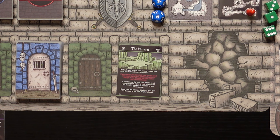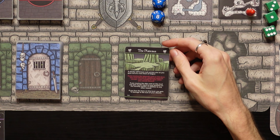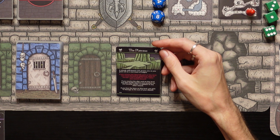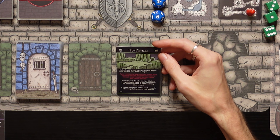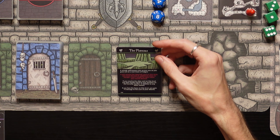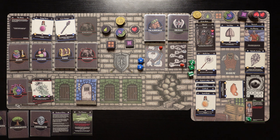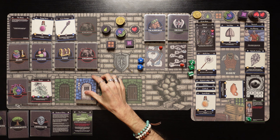Now we're heading into level two, so let's draw an environment card. It is the plateaus. A steady stiff breeze cuts across you as you gaze out at a vast maze of ledges. If you resolve the labyrinth card on this level, you must discard an additional ration to escape — lose three health for each ration you cannot discard. If you resolve the altar card on this level, you gain health equal to your position on the morality tracker — but we're at negative five, so that won't help us. If you face the boss on this level, you gain plus two damage to the sum of your attacks. So the labyrinth is really gnarly — we've got to avoid it on this level.